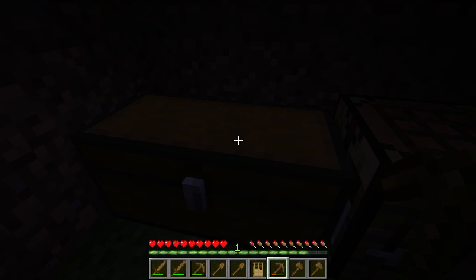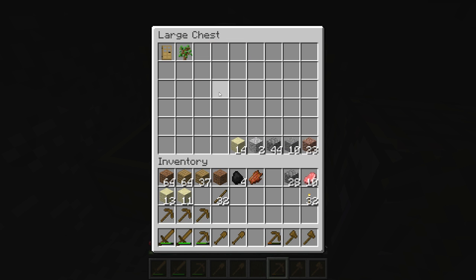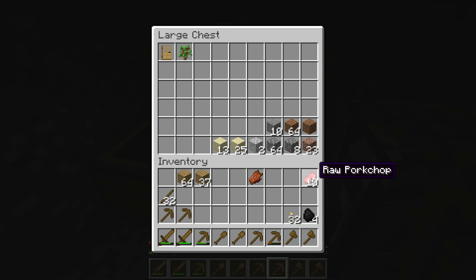Now we have to — let's put some stuff in storage. Don't need to know the door right now. Got that just in case. It's not like we can't find dirt if we need it. I don't know what a lot of this stuff is.